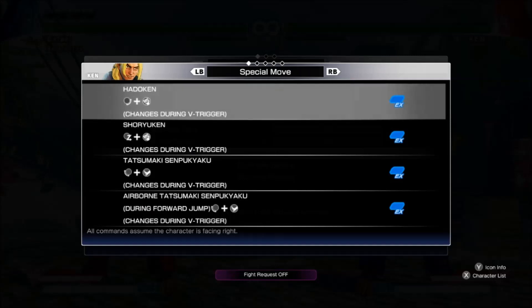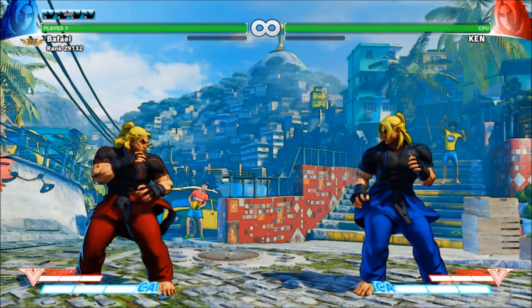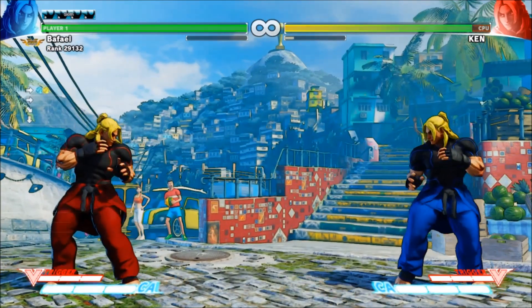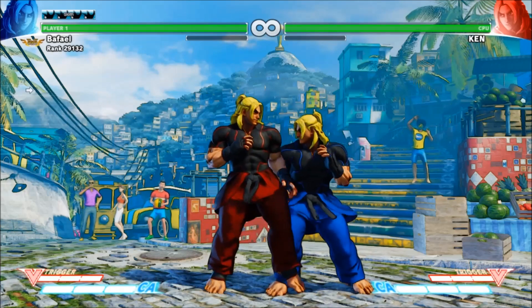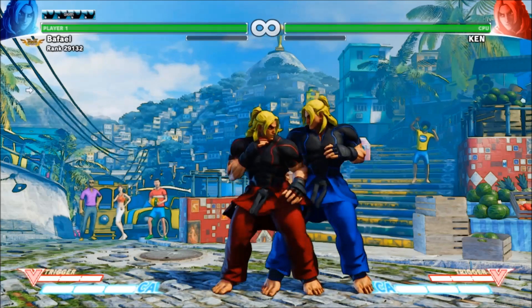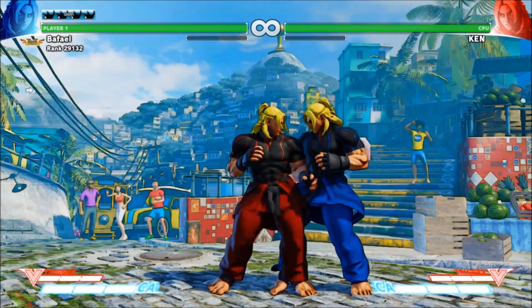If the special move in the command list has a blue bar and the letters EX beside it, then you can EX it. EX special moves are performed by doing the regular special move motion, but rather than hitting a single punch or kick, you hit multiple at the same time — for example quarter circle forward and then light and medium punch together. EX heavily enhances the properties of that special move. EX moves usually do more damage, combo more easily, come out faster, or have various other advantages compared to non-EX special moves.